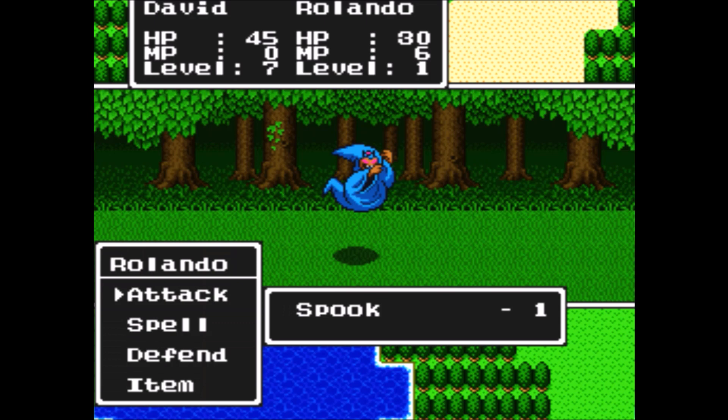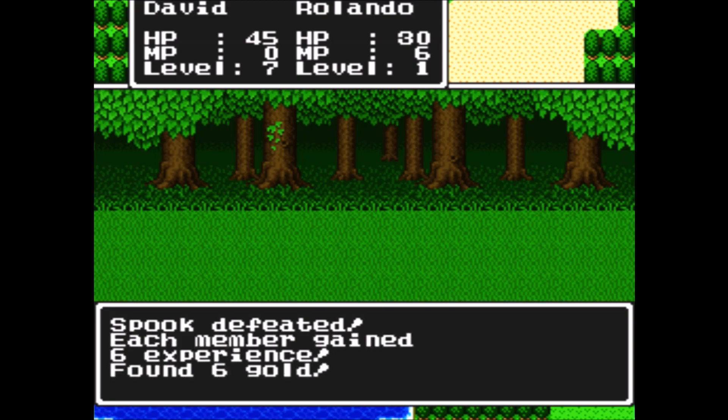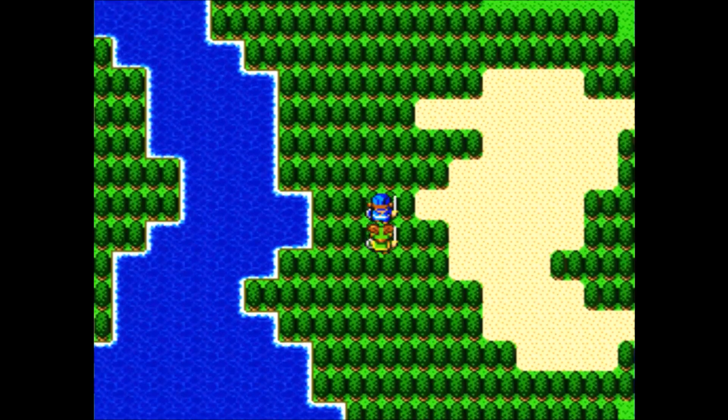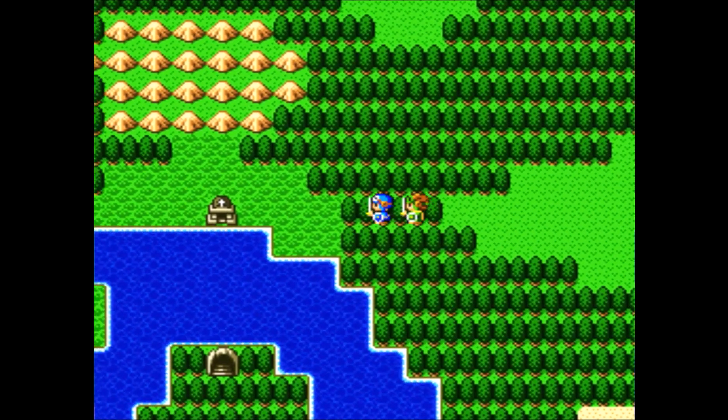Here we have a new enemy - the Spook, or the Ghost Mouse in the NES version. Just like all enemies for the most part on this first continent, it's pretty much vanilla. Not really anything to speak of.